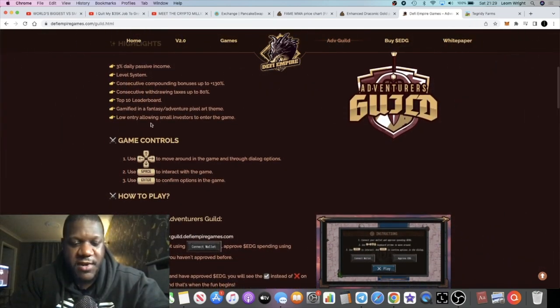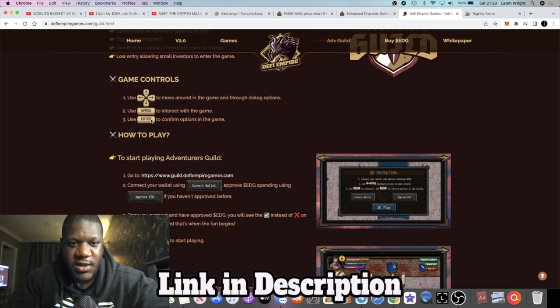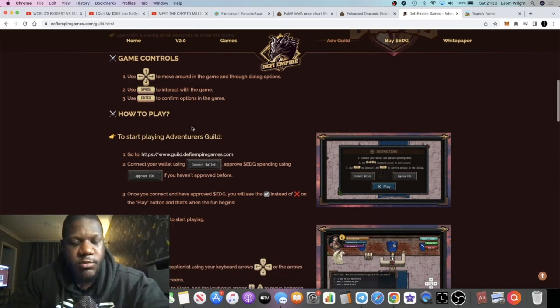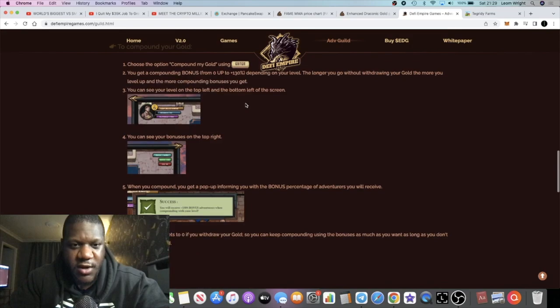There's a top-10 leaderboard and it's gamified in a pixel art theme — kind of reminds me of The Legend of Zelda. It has a nice look and feel and should get the attention of a lot of people, with a low entry point allowing smaller investors in. On the controls: on a MacBook the Enter key doesn't work for communicating — use the space bar to talk to characters, then press Enter to confirm your options in the menu.